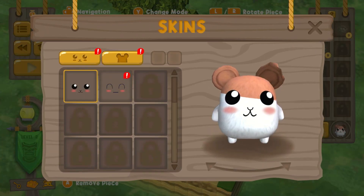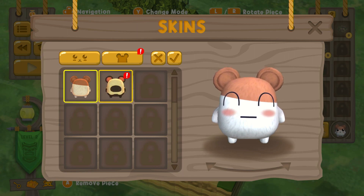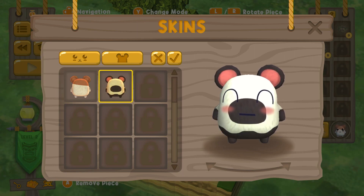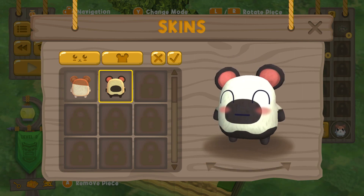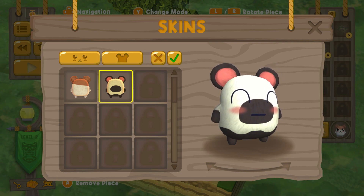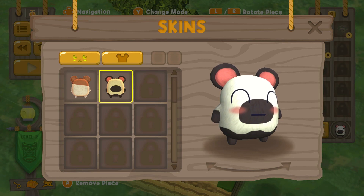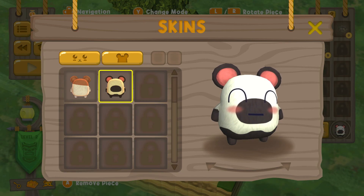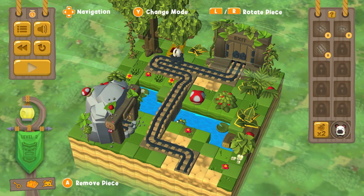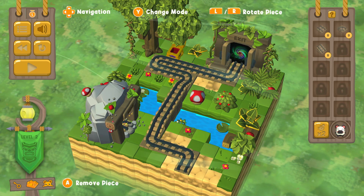The treasure chest opens up a new face for our hamster, and we can now be black and white! We can rotate the little guy around to see what he looks like. We're going to use the new look since we've unlocked it. So we do earn new cosmetics as we go and can change our appearance. I'm assuming there'll be about one treasure chest per level, so there should be lots of fun things to unlock as we go.